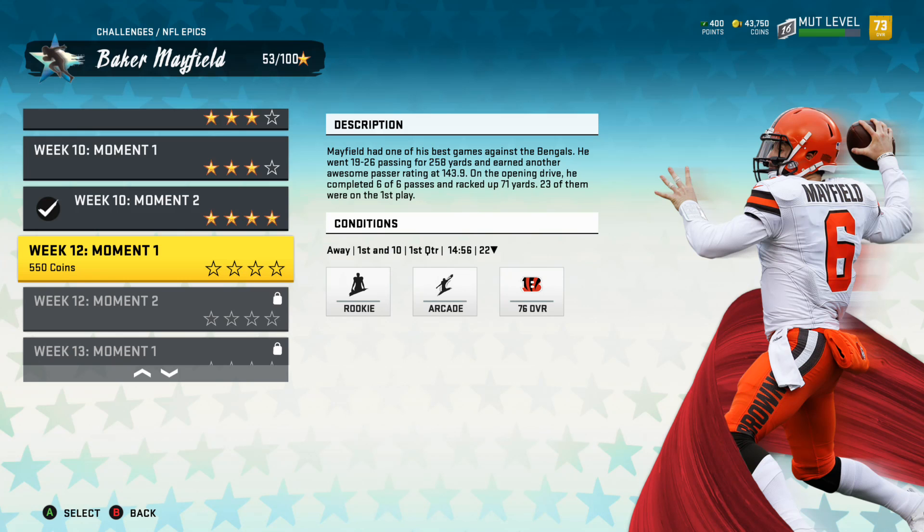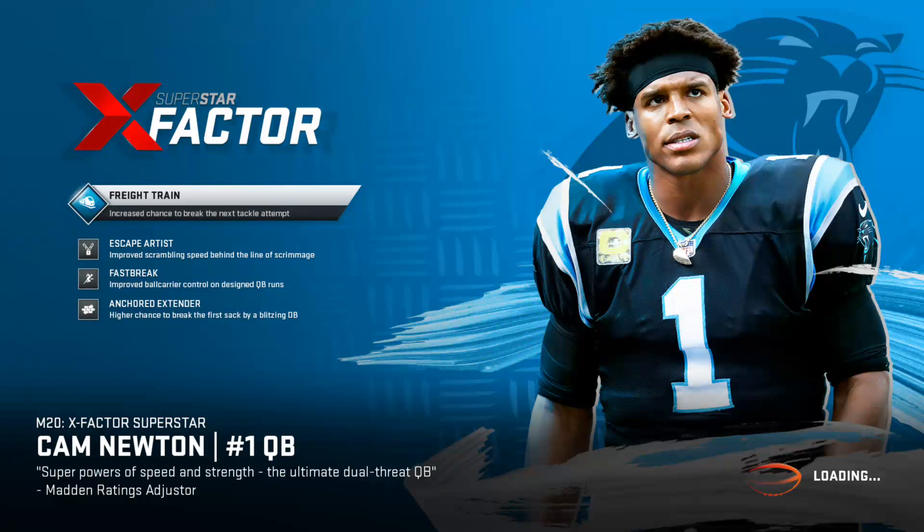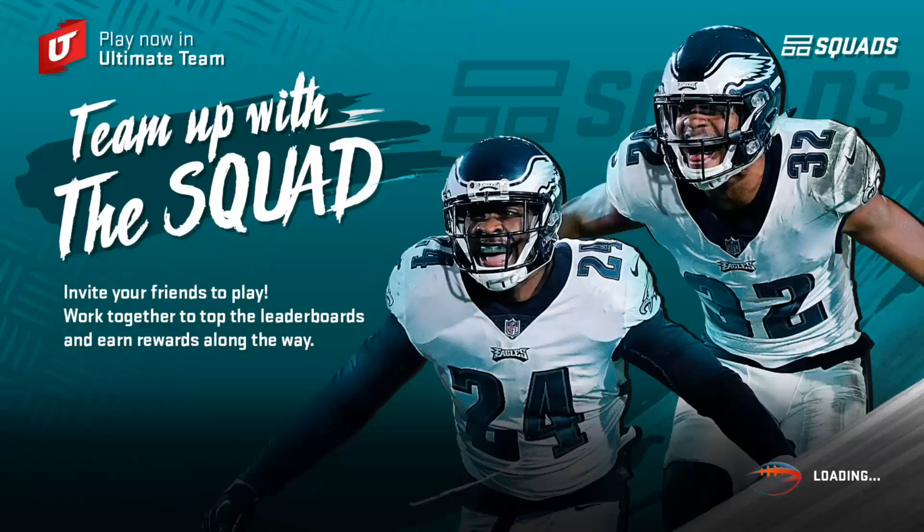Either way, I'm about done and let's go get Baker Mayfield for the team. The challenge: pass for 23 on the first play, pass for 71 on the whole drive, and score a touchdown — all in one drive. I can't throw an incomplete pass if I want the bonus. If I just do the next two solos on three stars, not even getting the bonus, I'm going to get Baker. But I'm going for that fourth star because it gets me Deacon Jones quicker.